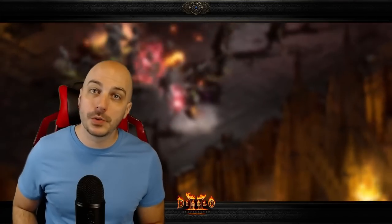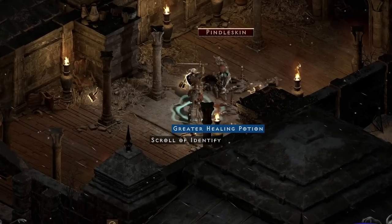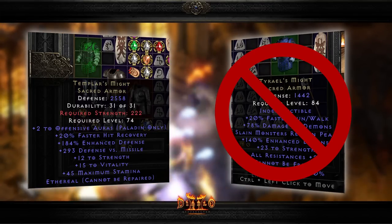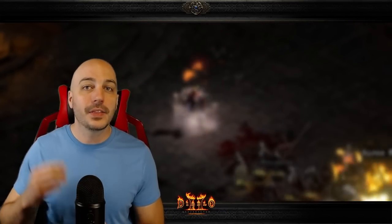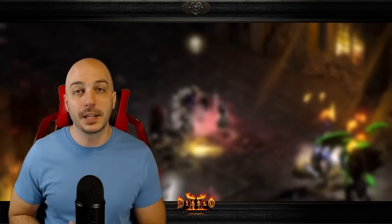This next one is for people doing Holy Grails. Maybe you switch it up from farming 85 areas and go run Pindle to knock off some lower Grailers. You're slaying away and he drops a unique Sacred Armor — two options: Templar's Might or Tyrael's Might. The thing is, Pindle is not high enough level based on treasure class and item level to drop the rarer of the two, Tyrael's Might — he can only drop Templar's Might. If you already have a Templar's and you're hunting for Tyrael's, that is an incredibly disappointing drop.